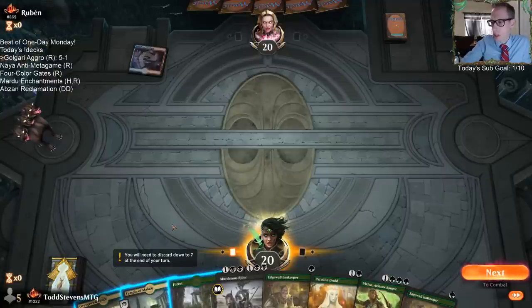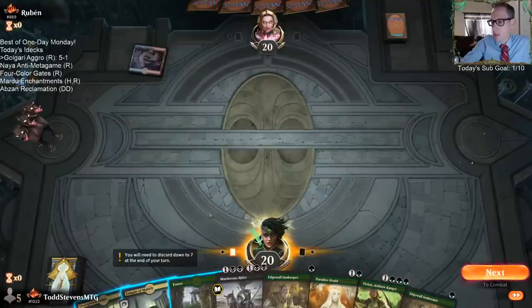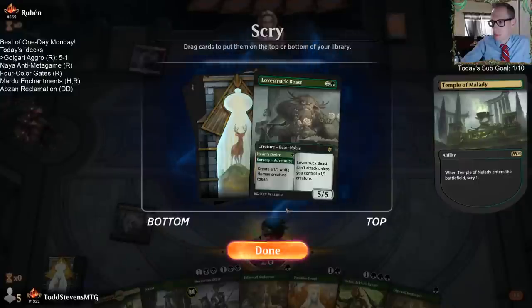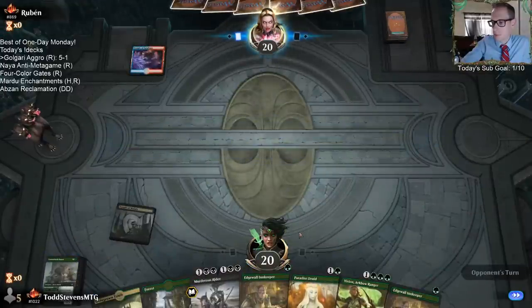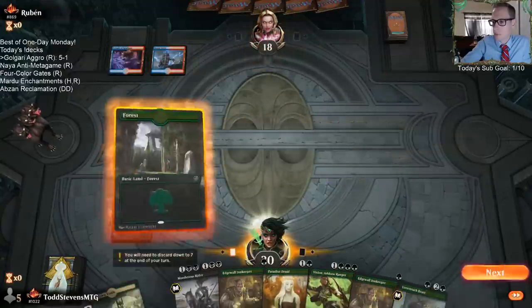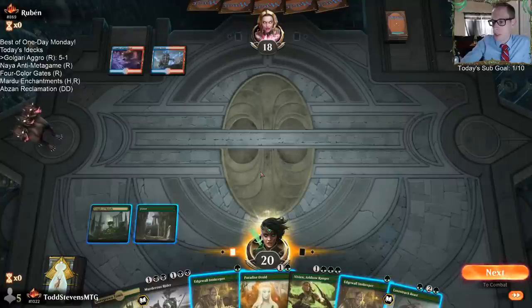I do want to play Paradise Druid on turn two — I want to get mana out early. Definitely is Simic Flash. And I'm going to watch for that flash.